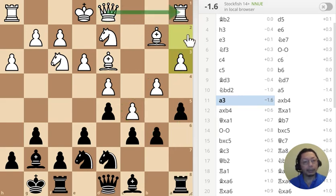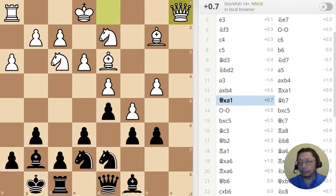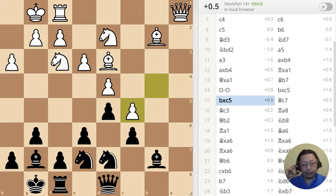Right now the white queen is protecting the rook, but I'm not protecting my rook, so that's a cause of concern. Next move — white chooses to castle. And this is the first puzzle: white has just captured the pawn at c5.